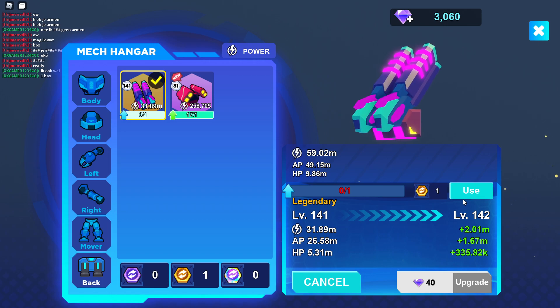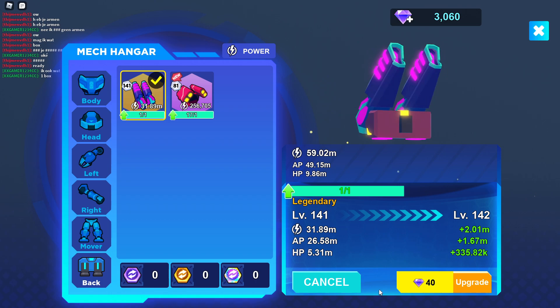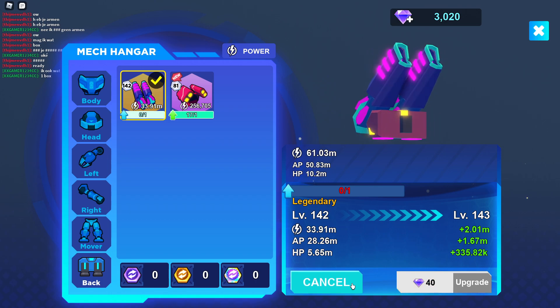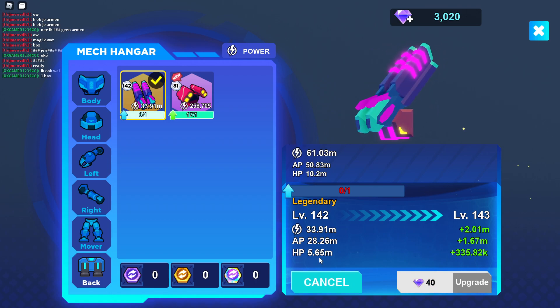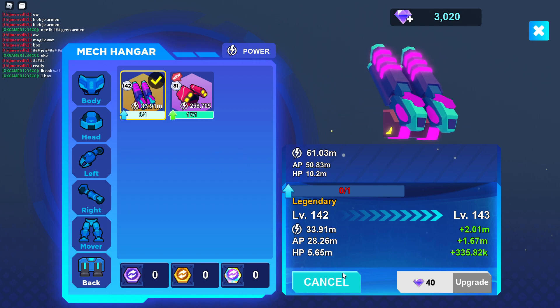If I click upgrade and then click use, it will upgrade. You can also choose how much you want to do. So I'll use it on this one — there we go. Let's upgrade. And yeah, there we go, we just got another upgrade. It just went up by 2 million, which is pretty good.